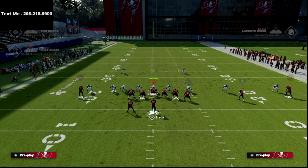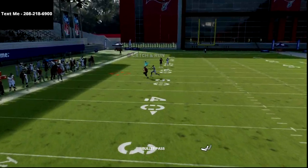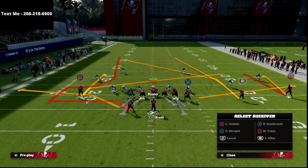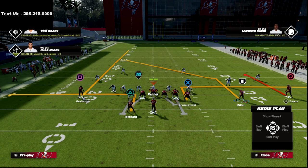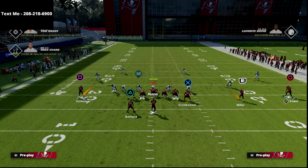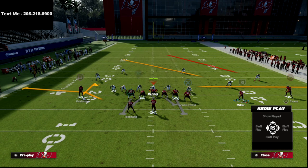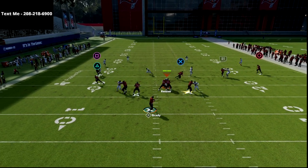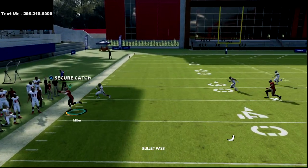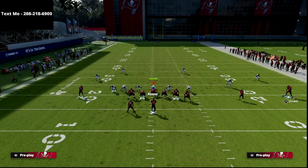If you're really worried about man coverage, you can put your running back on an out route to easily manipulate it. You can build around this post route — go with a quick out to the tight end, a quick out to the running back for two hot reads, a curl flat concept on the left side, and Scotty Miller over the middle on the post route. Another option, especially if you have a high release master, is to put a receiver on a deep post so you have a deep post and a short post, plus a hitch flat combo. In cover four, the post will still get open as it pulls those vertical zones back.